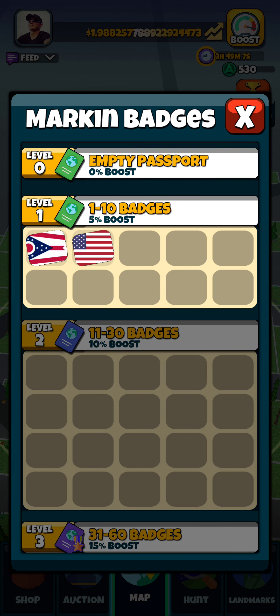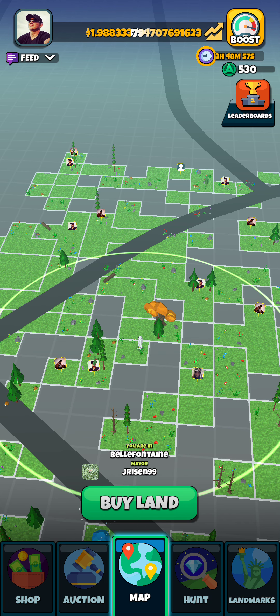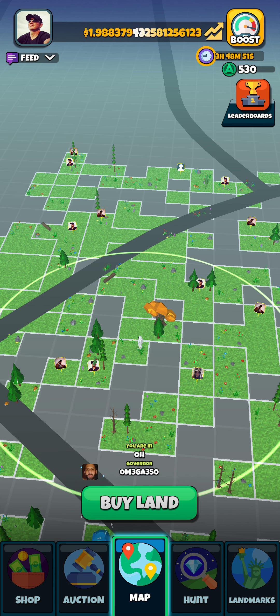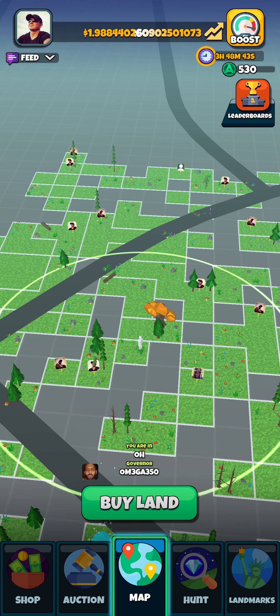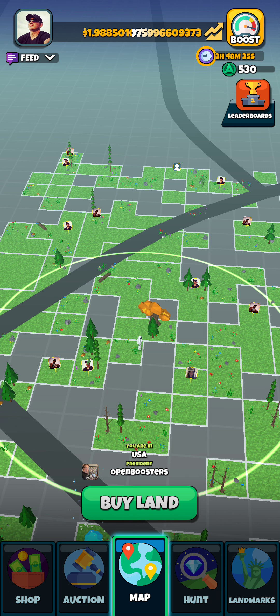Going into the passport screen — as you can see, I only have two of the badges so far, and eventually we'll build that up. For now we are just building our Atlas bucks. You can see the green 'A' icon with 530 beside it — that's how many Atlas bucks I actually have, which would be enough to buy five properties. However, if I buy even one property right now, it's going to drop my boost down to times 20, so I want to make a significant jump before I do that, or else I'm going to take a hit on the financial side.